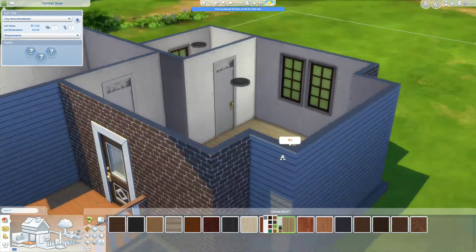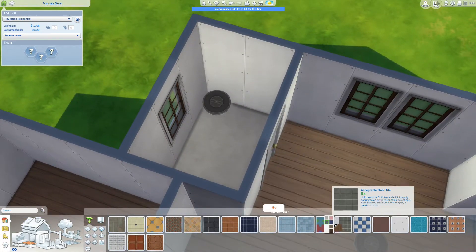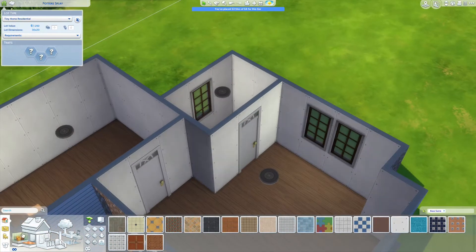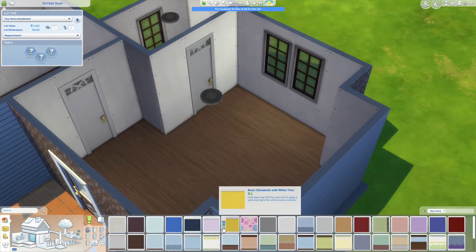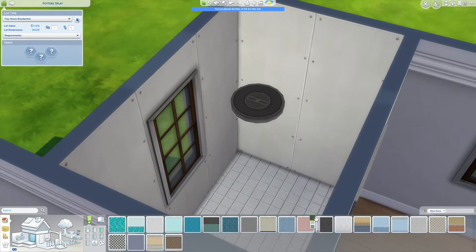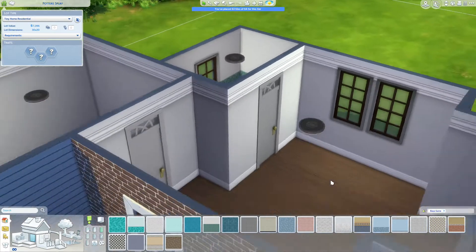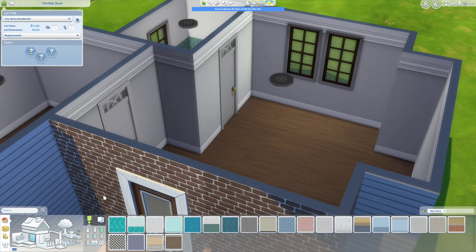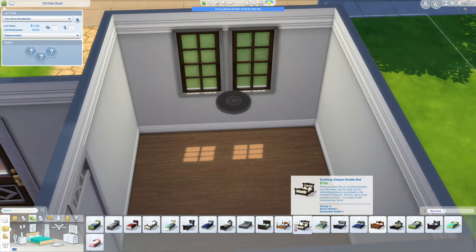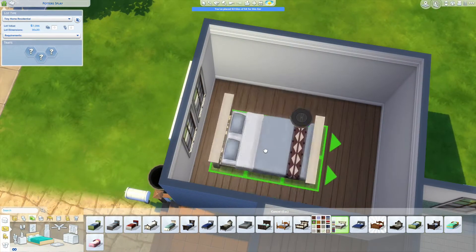Inside the house I initially thought I'd do a light wood, but then I realised I'd gone dark with the door and windows so I kept the dark wood flowing throughout. I've gone for grey walls because it's a nice plain background, and I jazzed it up a little in the bathroom with some tiles I always forget about - they're actually lovely, so I need to use those more in my normal gameplay. Can't forget about the nice bits of base game.